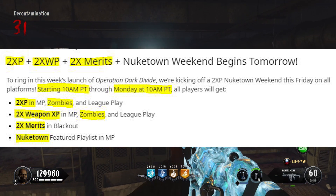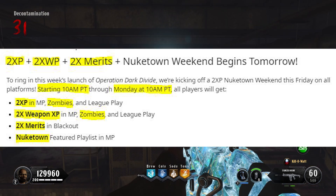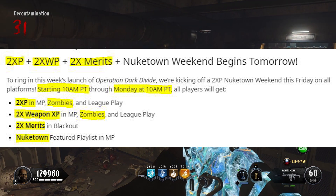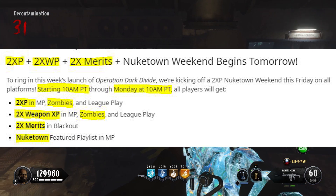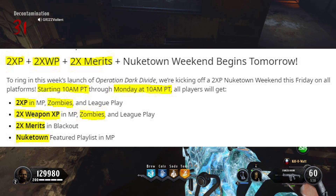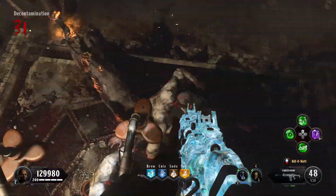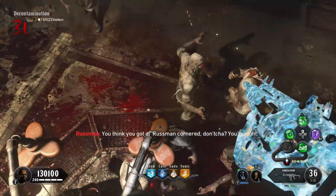Double XP, double weapon XP here in Zombies, and double merits over in Blackout if you're trying to rank up there. In Zombies we're going to have double XP and double weapon XP starting today, September 27th, at 10 a.m. Pacific time and lasting until September 30th, Monday, at 10 a.m. Pacific time. A good weekend here before Xbox and PC get their access to this map Tag der Toten.